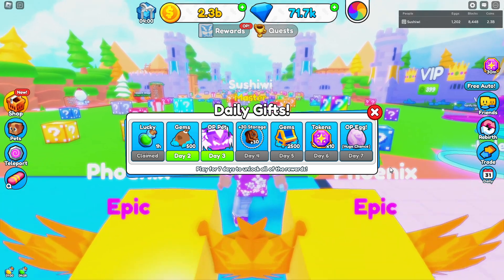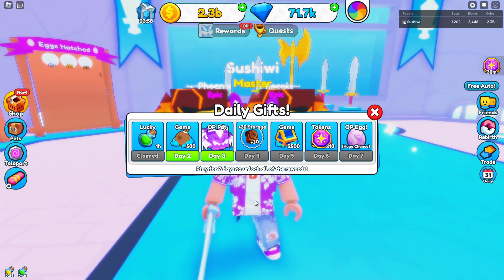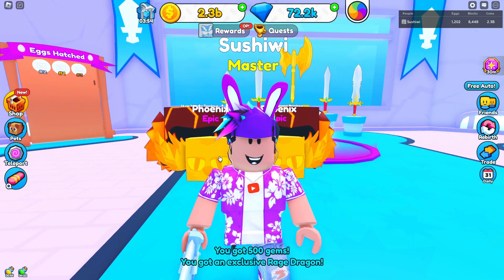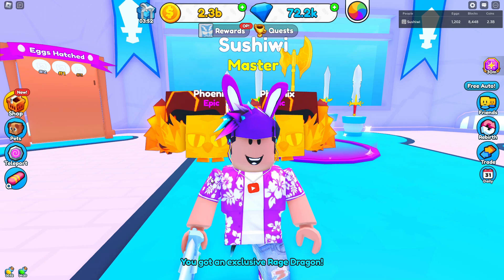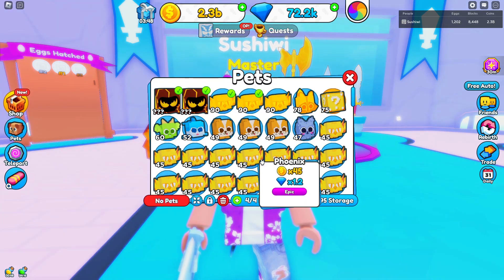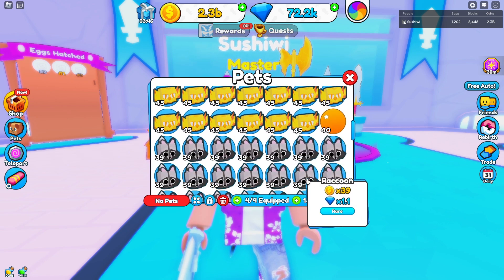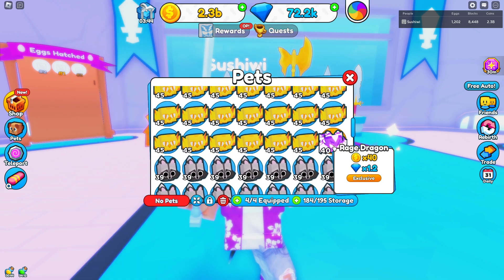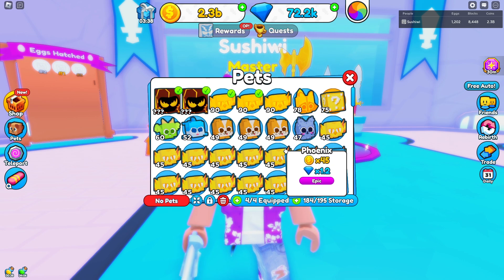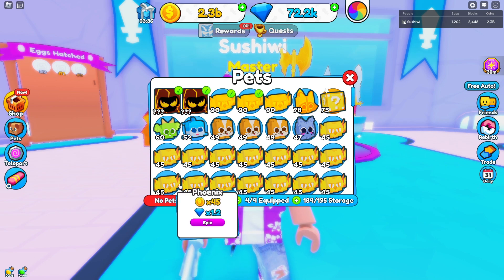Welcome back to the channel — there's a brand new update in Lucky Block Simulator! I can claim Day 2 and Day 3 rewards and we got a Rage Dragon pet. I definitely want to see what that is. It's an exclusive pet that does 40 coins and times 1.2 gems — nothing crazy.